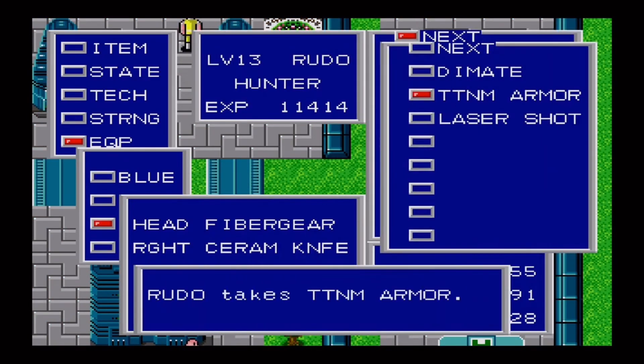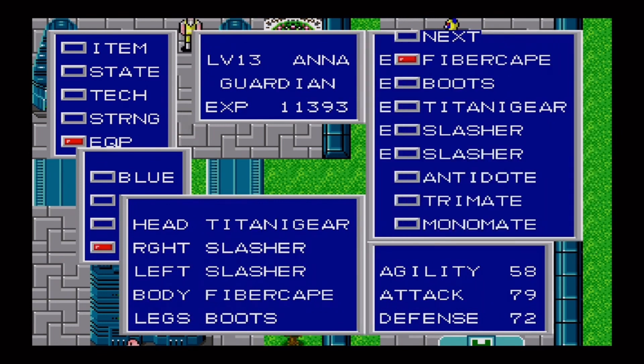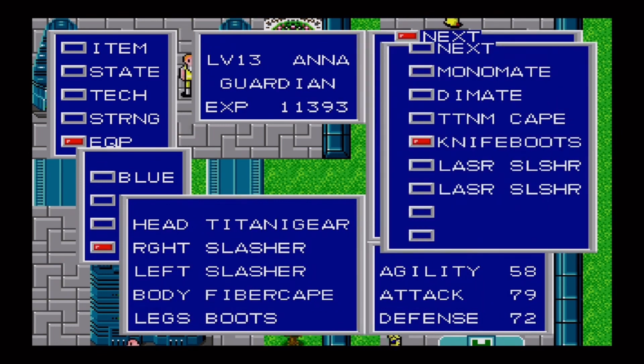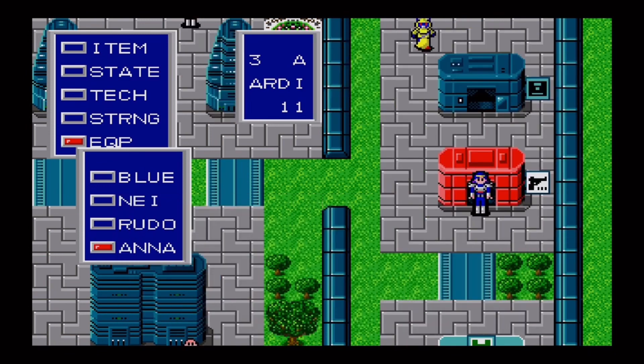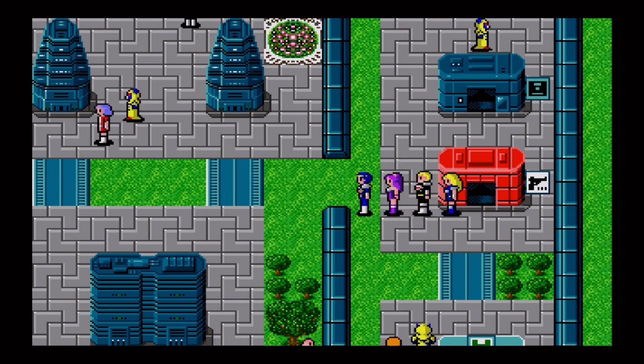I'm also gonna have to sell this stuff. This just added to his defense, but his attack remained the same. For Anna, her stats should have quite a good increase. Not bad. We're pretty much done getting gear for everyone.